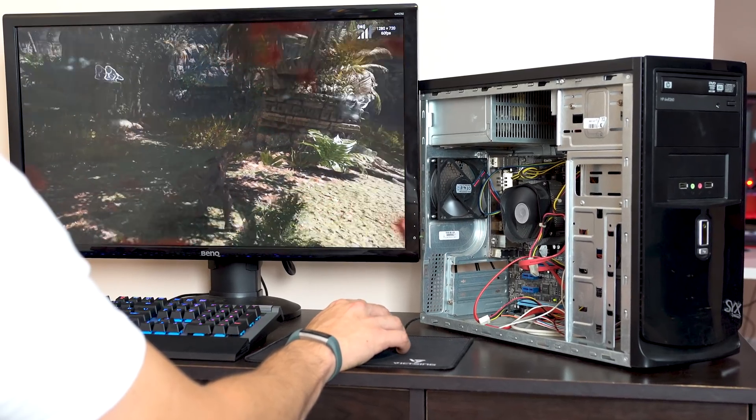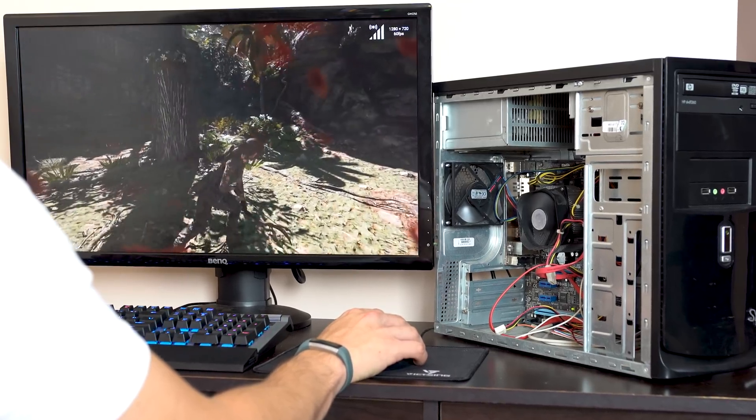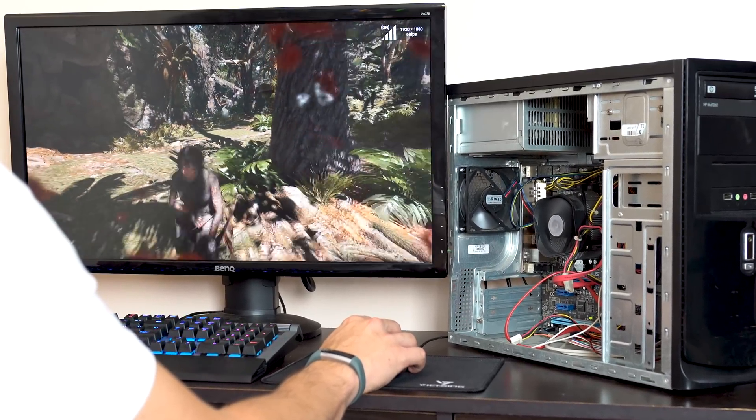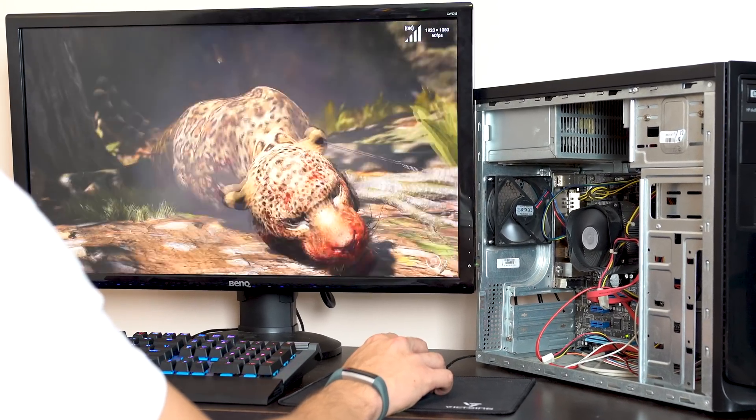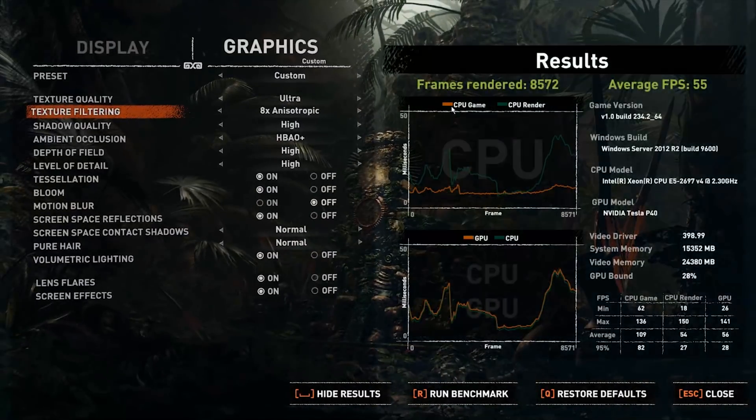It also doesn't matter what computer you're streaming from, because as you can see today we're playing Shadow of the Tomb Raider with this super budget OEM desktop computer that I paid just $50 for and it doesn't even have a graphics card. Just for reference, the CPU in this computer is only an i5-2320. I decided to fire up the in-game benchmarking tool to see what the cloud computer was capable of, and we got right around that 60fps mark with 1080p at the highest settings — and the game actually looks really good.